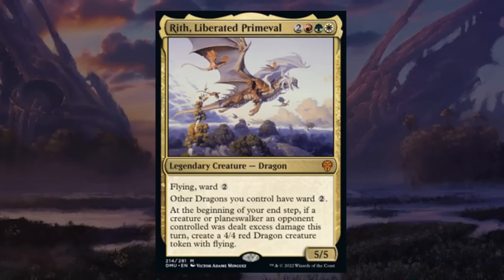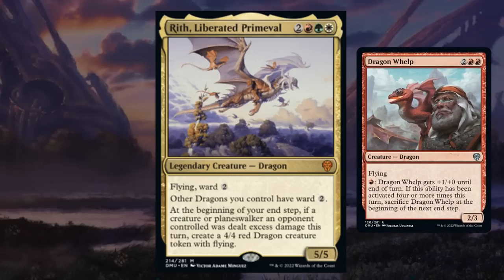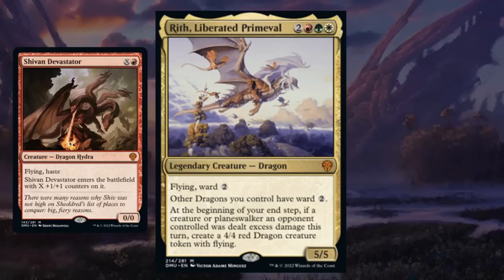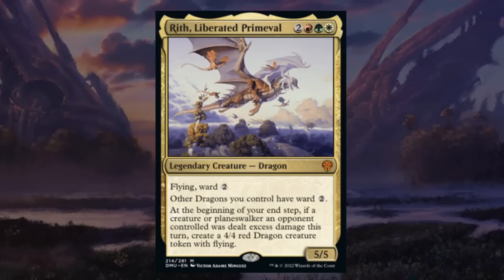Rith, Liberated Primeval is a five-mana 5/5 legendary dragon at mythic in Naya colors with flying and ward two. Other dragons you control also have ward two. At the beginning of your end step, if a creature or planeswalker an opponent controls was dealt excess damage this turn, you get to make a 4/4 red dragon creature token with flying. Excess damage can be achieved easily with a red burn spell dealing more than the creature's toughness. The fail case is still a five-mana 5/5 flyer with ward two — built-in protection making it unlikely the opponent can answer it cheaply. This still feels like a bomb level card and gets an A.